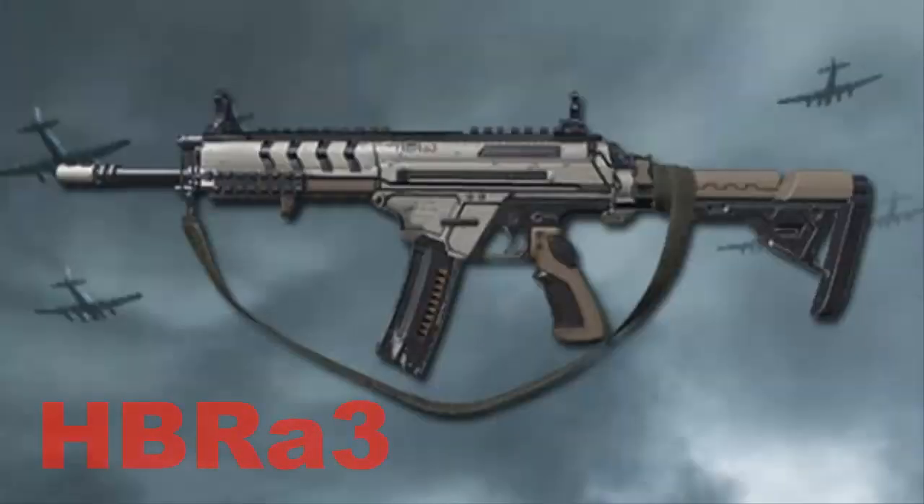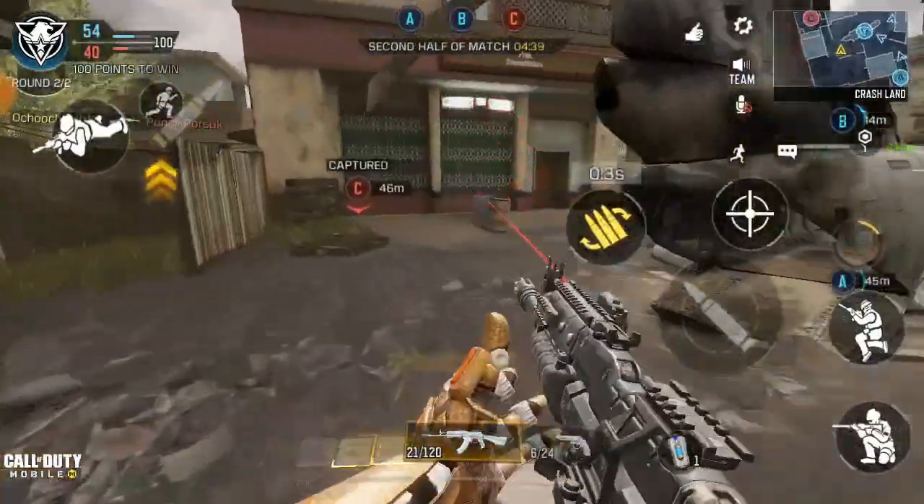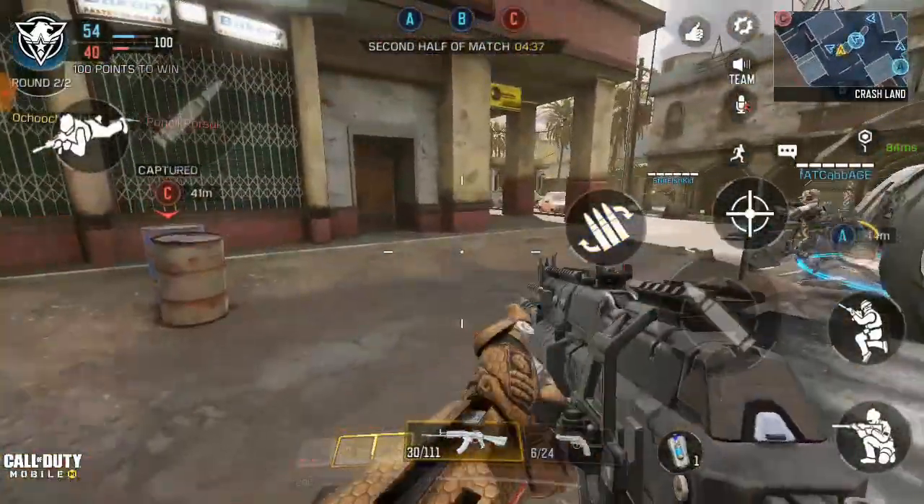We got this free HBR A3 weapon that will be coming out in Call of Duty Mobile season 7. For people that will be playing, they say this gun is actually cool and it's among the best guns in season 7 that'll be dropping. The HBR is also cool and has more damage, and we have another cool new gun that will be coming out.